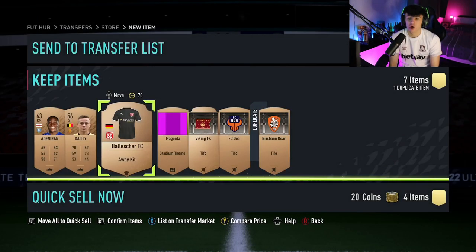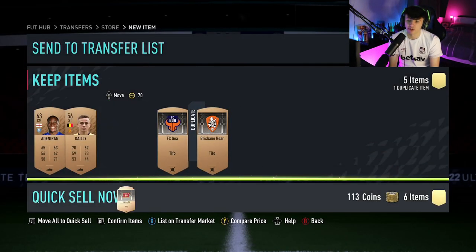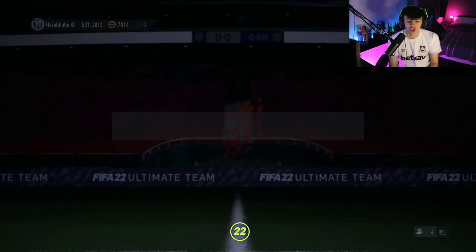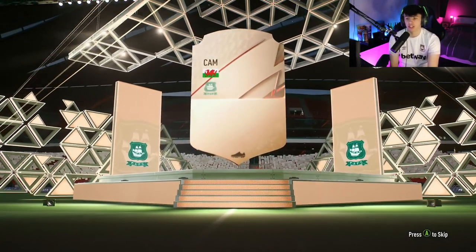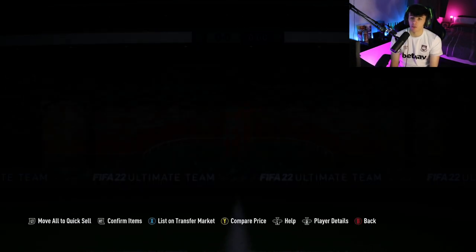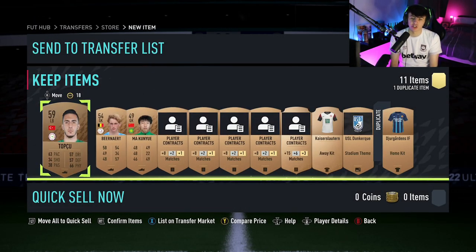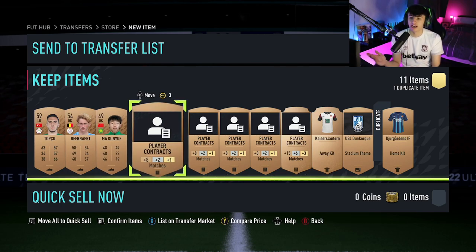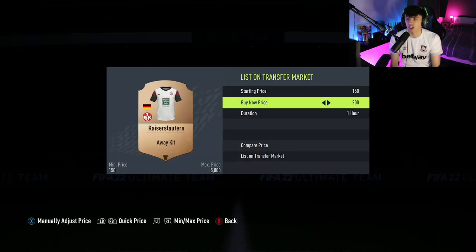This method will make you coins but you've got to put some effort in — don't open two packs and go 'I've packed no one of notice.' This time I haven't packed anything crazy yet, but you will eventually hit a player that sells for 7-8K and you'll think 'that's 10-11 packs paid for already.' Just keep opening them. When you start getting a lot of duplicates in your packs that aren't selling, that's when it's time to start rinsing through the bronze pack upgrades.